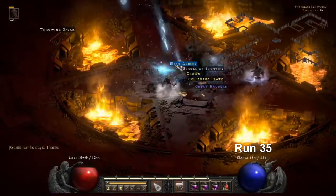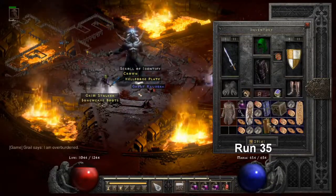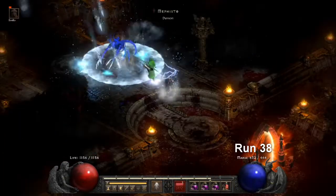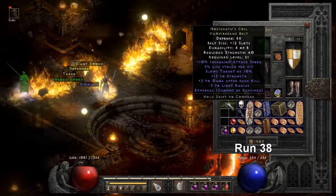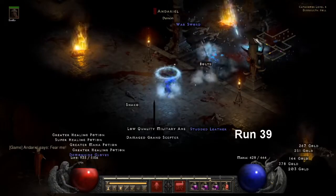On Run 35, we drop a Unique Mesh Armor off Diablo — Shaftstop. Good armor to have, 30% DR. On Run 38, we drop a Unique Vampire Fang Belt — Nosferatu's Coil. Would have been nice not to have that bad roll, but it is what it is.